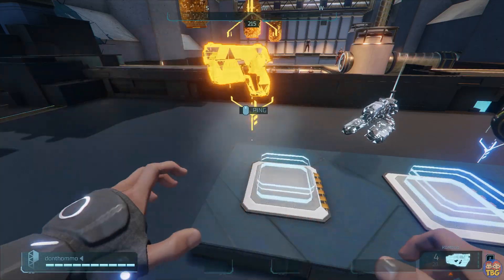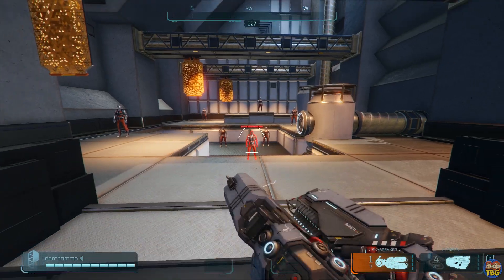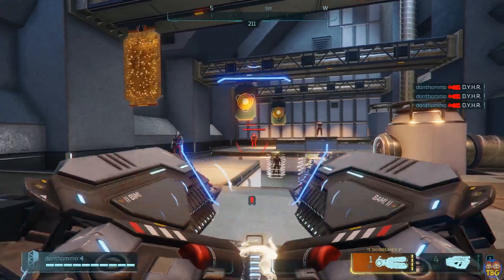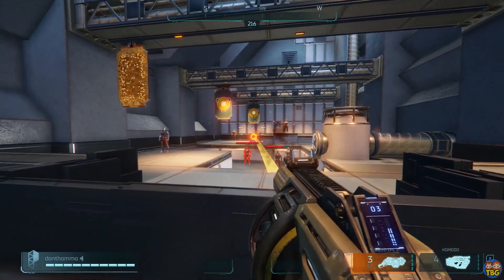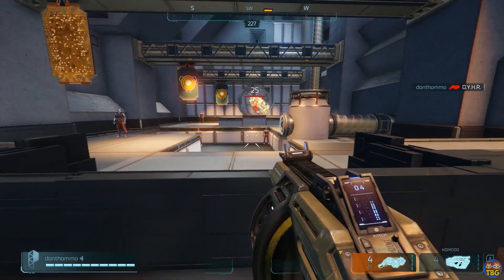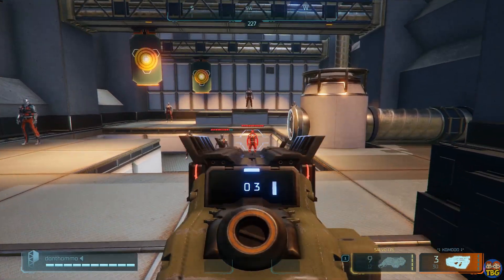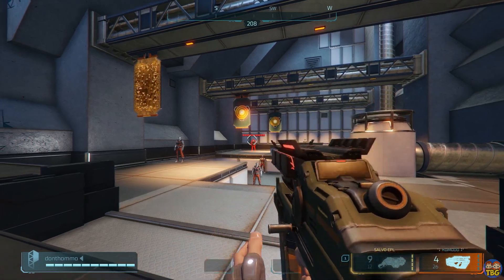Moving on from close combat weapons, we hit the explosive stuff. The Skybreaker is a massive single shot energy cannon with a large area of effect, high damage, and a slow rate of fire. It gets a damage upgrade at each level and seems to do slightly more damage when fired at targets further away. Next is the Salvo EPL, which is basically a quick-firing grenade launcher with fairly low damage and a small AOE. It gets mag size upgrades for each level of fusion plus a damage upgrade for the final one. The last of the AOE guns is the Komodo Plasma Blast Launcher. This energy weapon has a slow rate of fire, a small knockback effect, low damage, and a small AOE. Like the Salvo, it gets mag upgrades for the first three fusion levels and then a damage buff for the fourth.